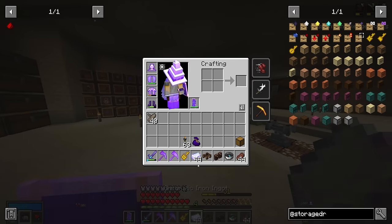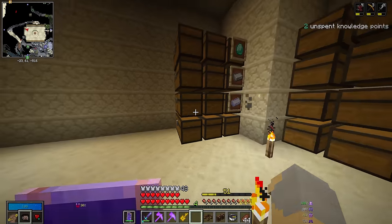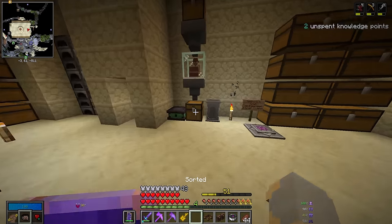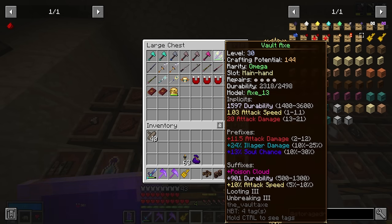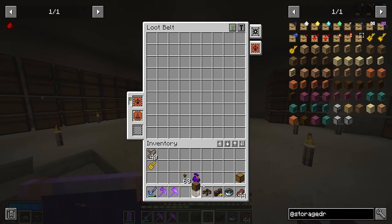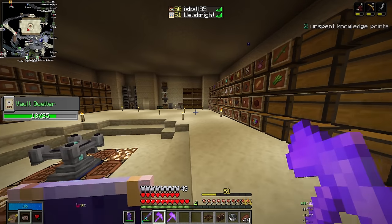I'm going to start setting up storage drawers. We went through six and some stacks of chromatic iron just to make the colossal chest — we'll probably make a second one in the future, but not right now. Unfortunately I am basically completely out of vault gold — I died and it cost me 75 gold to revive myself. This omega axe from level 30 cost 14 gold by itself. I basically am completely out of vault gold, which is unfortunate. I need to run some vaults, but right now if I die I can't afford to resurrect myself. Maybe Iskall will run some vaults with me.